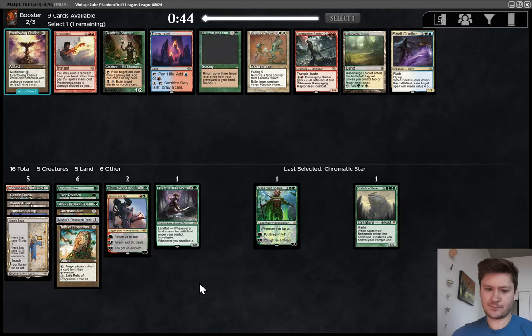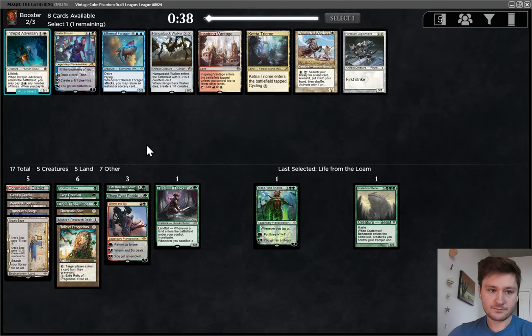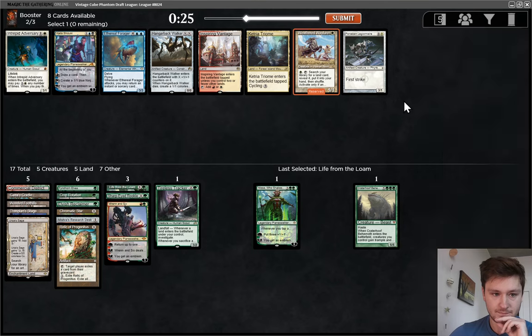A little greedy to pass Nantuko Pilgrim. So, Life from the Loam versus Deathrite Shaman — I think Loam is a bit better. I would love to play Pyrokinesis too, but I don't think we're going to have enough red sources for that. Weathered Wayfarer would be really nice. There's also Ketria Triome — we didn't get that Temple Garden. I think we should take the Ketria Triome.